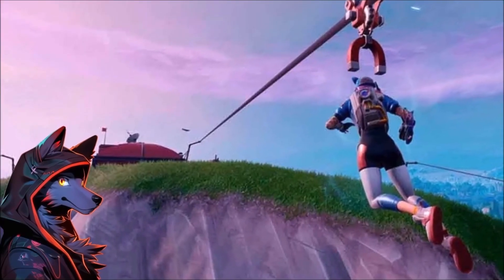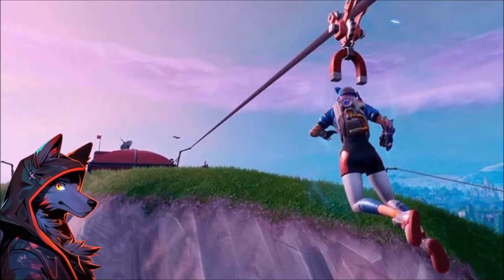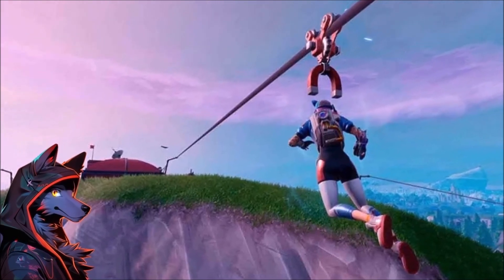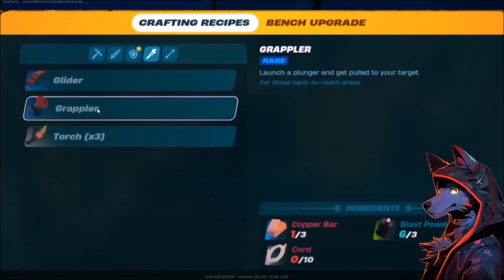The next thing that should be in LEGO Fortnite: zip lines. It's already in base Fortnite and it seems like a structure you could just build and set up around your world, making short-point travel a lot more interesting and easier. Spend some resources and set up a zip line to the nearest cave to your base — that just sounds really cool. I wanted to build a grappler to show spider-manning around my world and demonstrate how cool it would be to set up a zip line using the grappler. It would also give more uses for other resources — you bring cord and string it to set up your zip line.